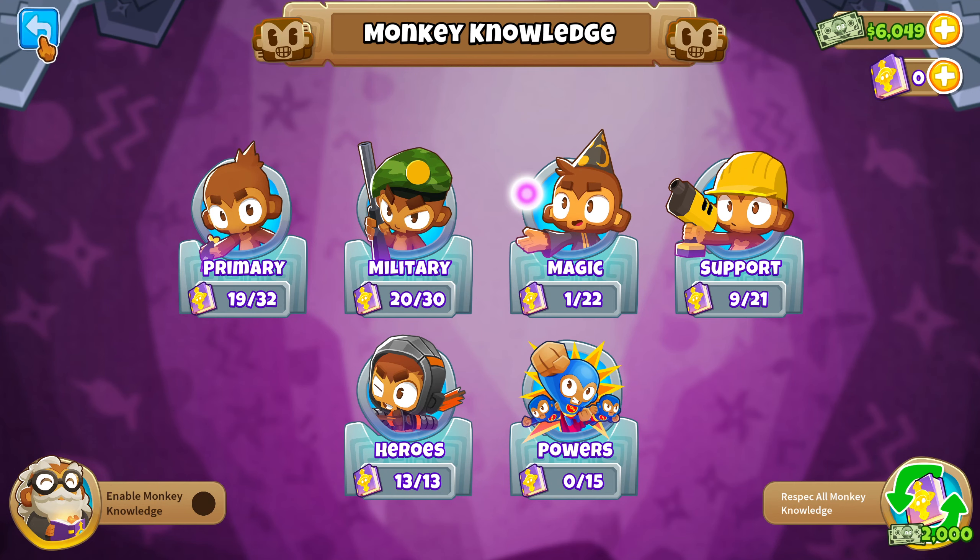If you have trouble beating an advanced map, even on easy, just use a cash drop — it's more than worth the money. You'll get an extra 25 monkey money on top of the cash drop back. Expert is much the same: you have to beat Quad on easy first, and then beat it on primary only. You may want to use a cash drop for easy mode and I use a cash drop on primary too — just drop a cash drop, get your money back. And then we get Deflation unlocked.